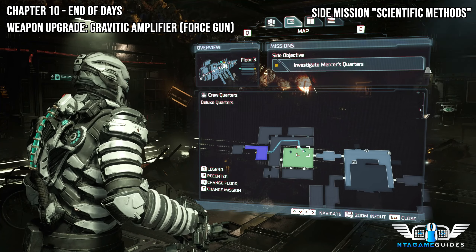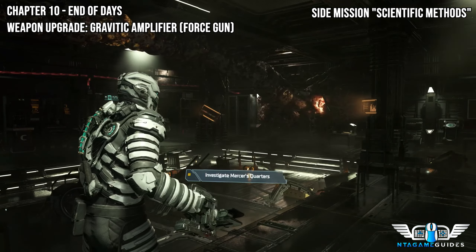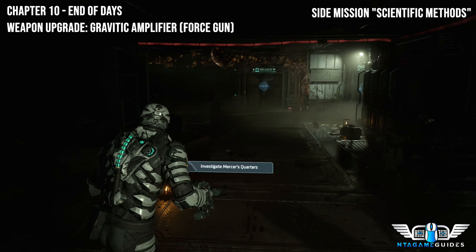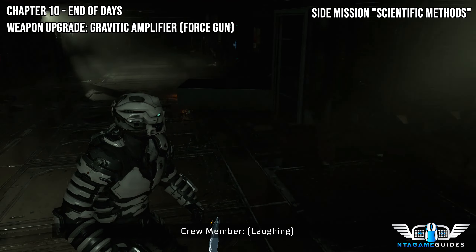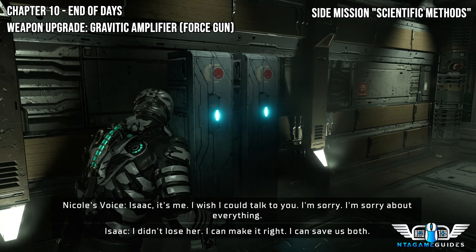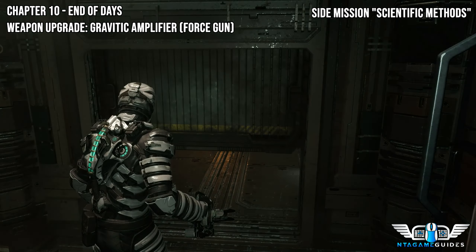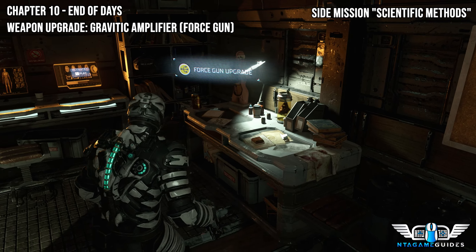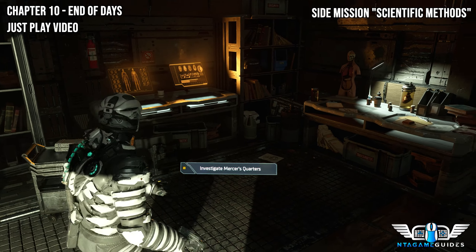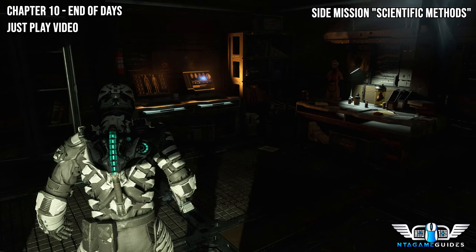Now for the weapon upgrade — the Gravitic Amplifier. Activate the side mission 'Scientific Methods,' which should be your final one from Nicole. Follow the line on the ground. There are a lot of yellow objects to shoot as part of the story. Once you enter the mission location you'll sit through a lengthy cutscene. Wait for it to finish — the door to the right of the screens will then unlock, containing the weapon upgrade. Then there's one final video clip to activate, about three to four minutes, and you'll be completely done with this side mission.